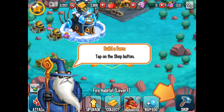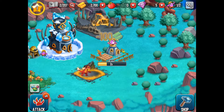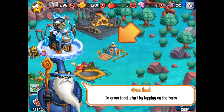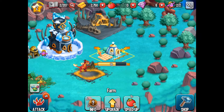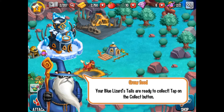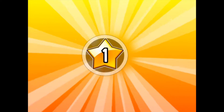And now we can build a farm so we can grow some food to feed the wee beastie. We can grow our farm and hit OK. Like most of these games, the initial builds go pretty quick. We can choose what type of food — I'm going to go with Blue Lizard's Tails since they're the cheapest at the moment. Our Blue Lizard's Tails are ready to collect — tap the collect button.